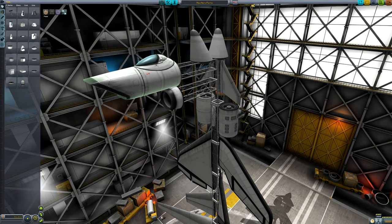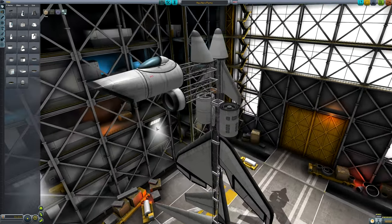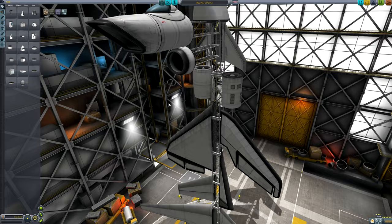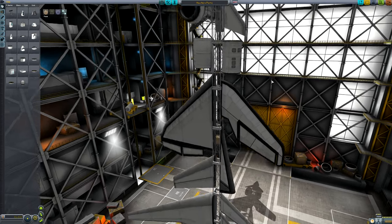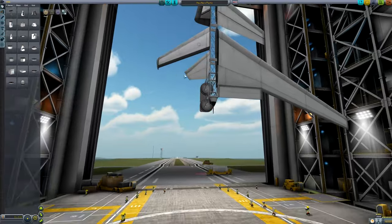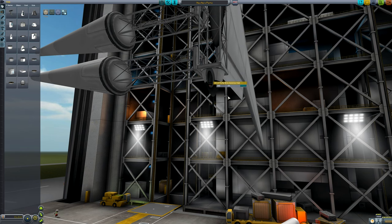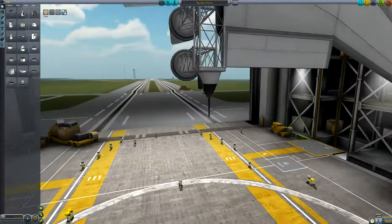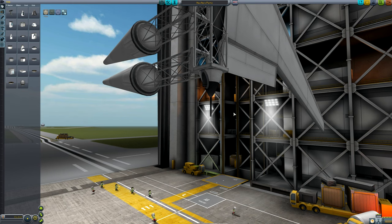Here we have the remodeled and re-textured Mark I inline cockpit, which matches the new art style better. These two intakes — the circular intake and ram air intake — are also existing ones that have been remodeled. At the bottom here we have what used to be the avionics nose cone, now called the fly-by-wire avionics hub. This part will give you SAS on craft that otherwise would not have it — it's not a probe core, but if you have a vehicle crewed only by engineers and scientists, this will allow them to use stability assist.